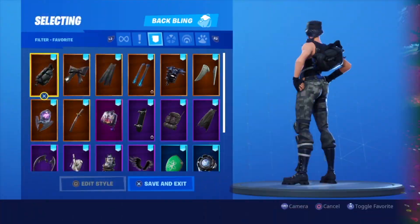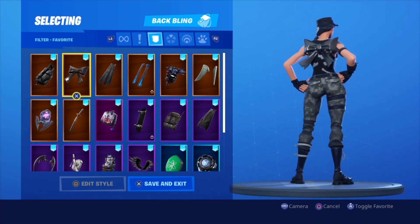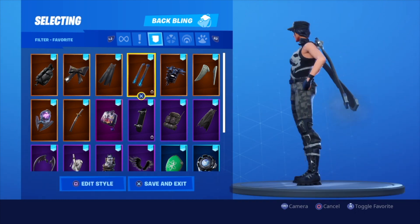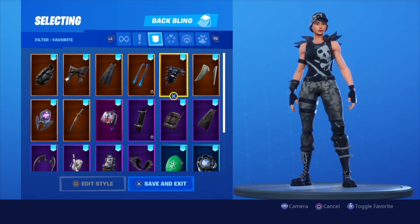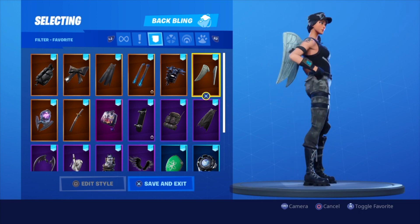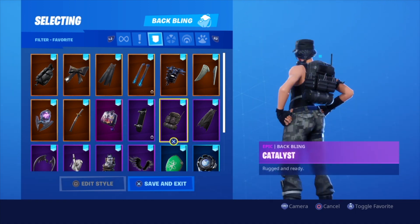So here are some of my favorite combos with Survival Specialist. We got Assassin Pack — looks really good, all black, clean. Cuddle Bow — similar thing, really good. Frozen Shroud — you pretty much want to go with dark back blings or black and white. Ice Mantle in white looks clean. Iron Cage — love it, looks quite aggressive. Love Wings — one of my oldest combos here, classic, love it. Coven Cape — you can add some purples as well.